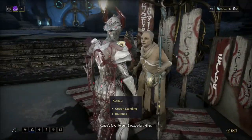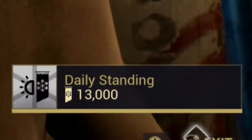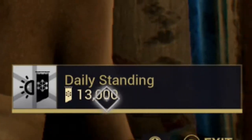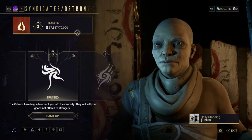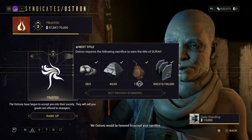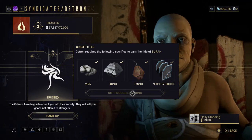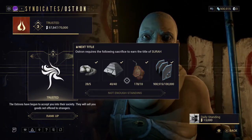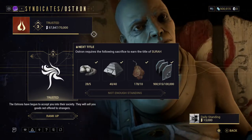Go to this guy or any of the vendors and check how much standing you have remaining for the day. Once a day you can earn this much, and then you have to total it out to reach the next rank. You have to have all this stuff together to rank up — I don't have enough standing yet and I'll explain that later.